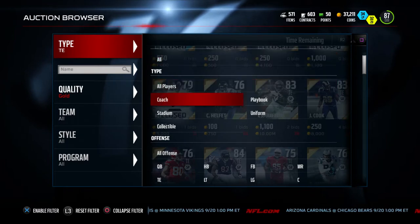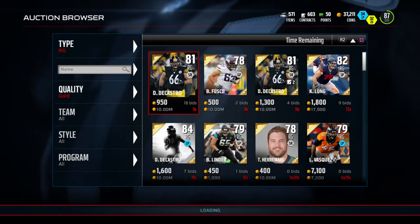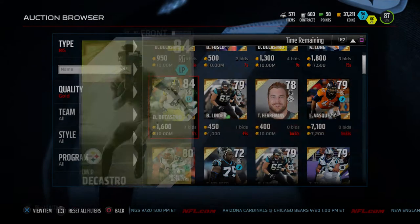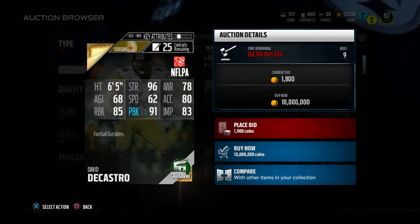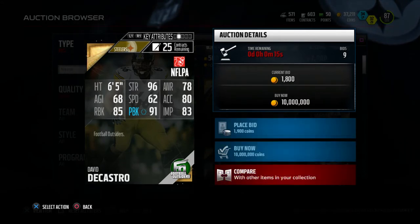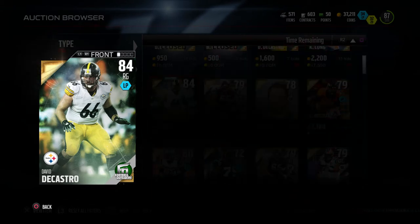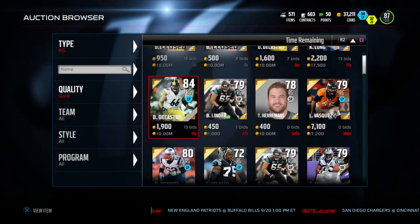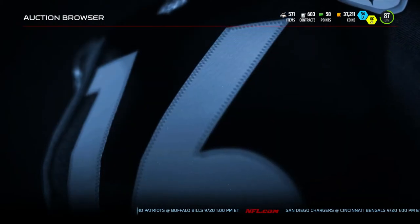The last Football Outsiders card this week is right guard David DeCastro, 84 overall — 96 strength, 91 pass block, 85 run block, and 83 impact blocking. Really good right guard if you're balling on a budget. Compared to Zach Martin, he's basically the gold version — probably cheaper. I might switch him out to get a few extra coins, since I only have 37,000 coins right now.